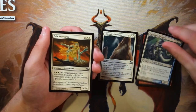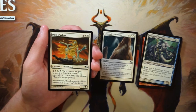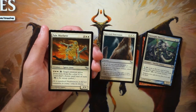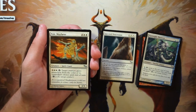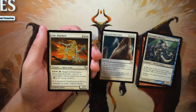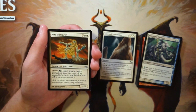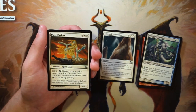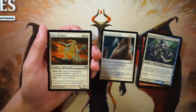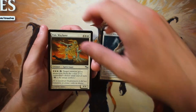Pale Wayfarer is a 4/4 for five and two white. You can pay two and two white to untap it and target creature gains protection from the color of its controller's choice until end of turn. That's a very powerful ability — you can activate it in response to a removal spell and neutralize a ton of stuff, even against attackers. It can even target itself, so you can attack with it, pay to untap it, and give it self-protection. I'll keep this in the same pile as Spectral Procession until we see the rare.